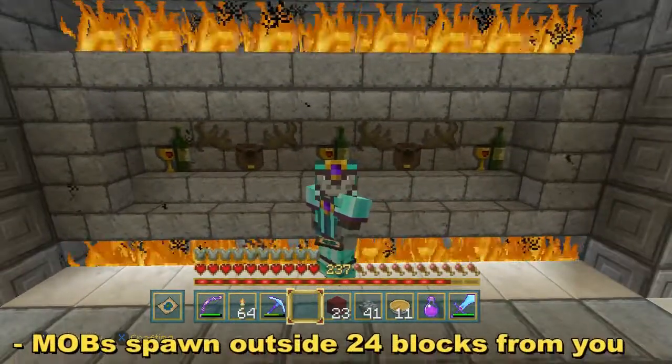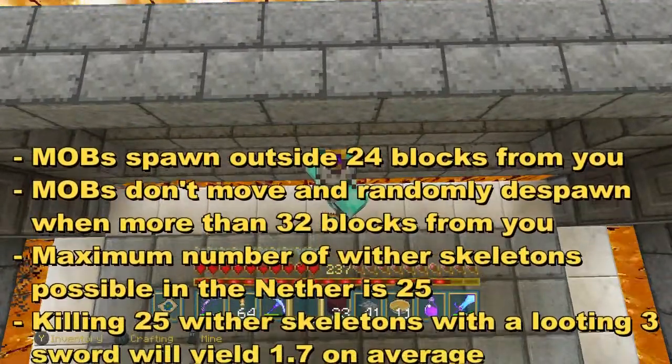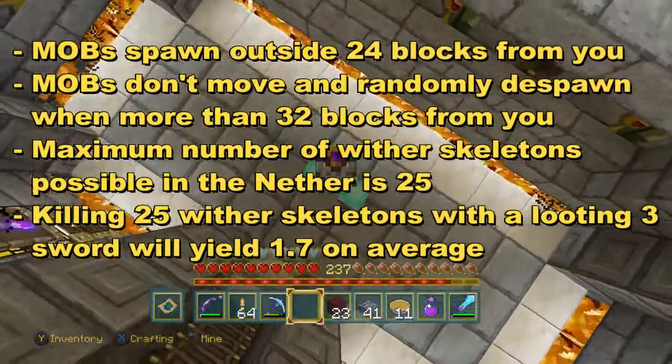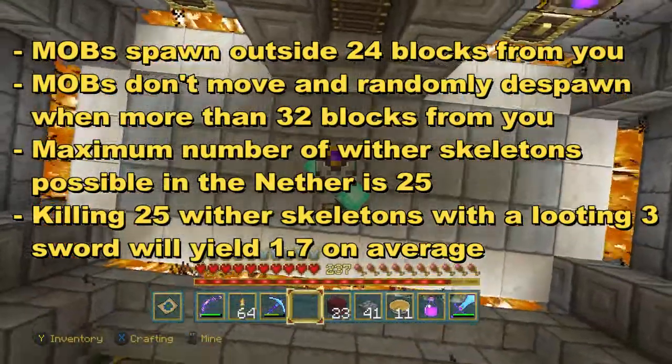It's just going to have one hopper timer and then just a line of redstone with a few pistons. The first game mechanic we're going to exploit is that mobs will only spawn when they're more than 24 blocks from where you are, and they will not be able to move and will despawn if they're more than 32 blocks from where you are.